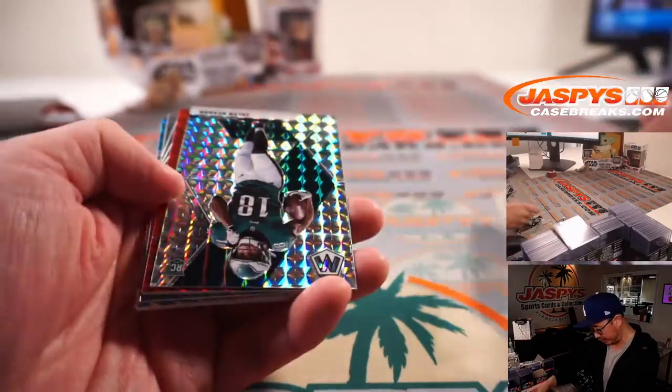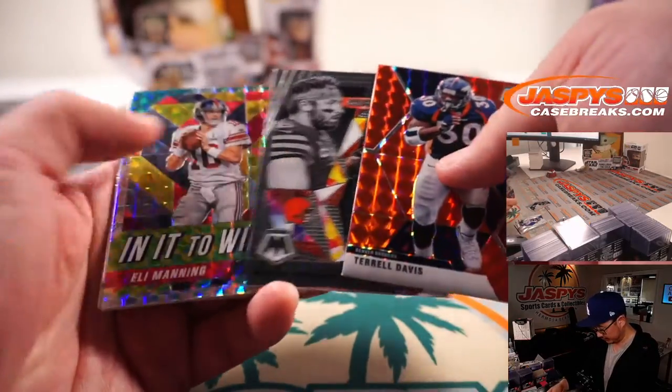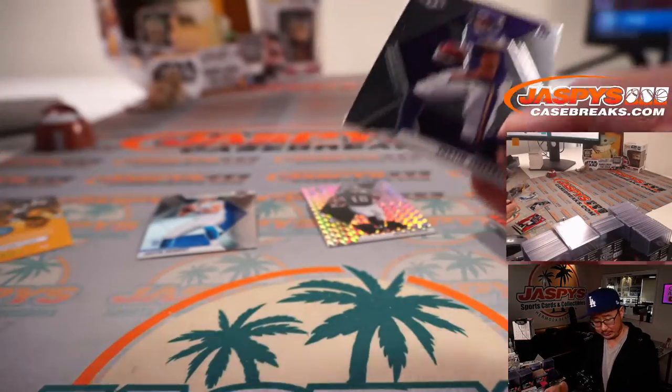What do we got here? We got Jalen Ragor rookie. There's Terrell Davis. Eli. Aaron Rodgers. Pittman Jr. Hey, an NFL debut Justin Herbert and a Justin Jefferson. That's not too bad.